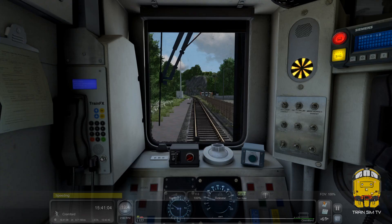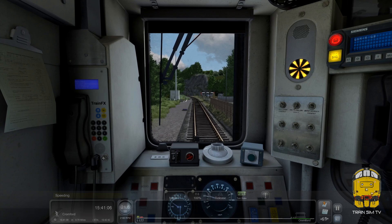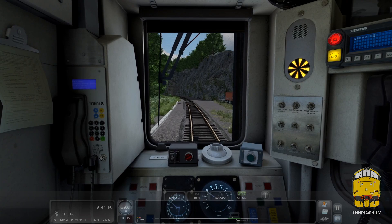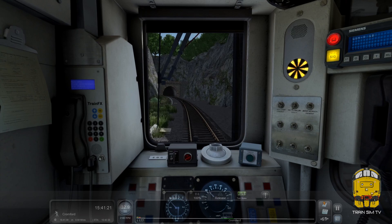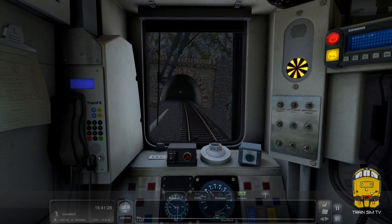Our next stop is Cromford, in about three quarters of a mile — really not far at all, just through Willersley Tunnel. This line was once a much more integral line: it used to run through to Manchester via Buxton, so in those days it would have been a double-track line, pretty busy as well. These days it's just a rural branch. We're now going into Willersley Tunnel, and from this tunnel we immediately emerge into Cromford Station. It's quite a tricky one to judge your braking, because obviously you can't see much when you're inside the tunnel.